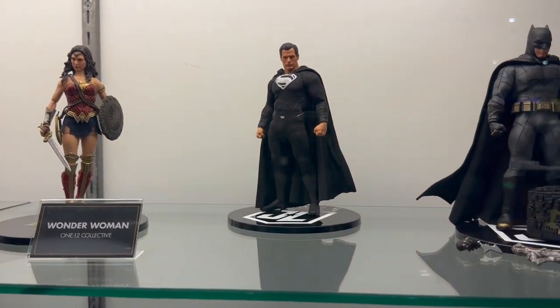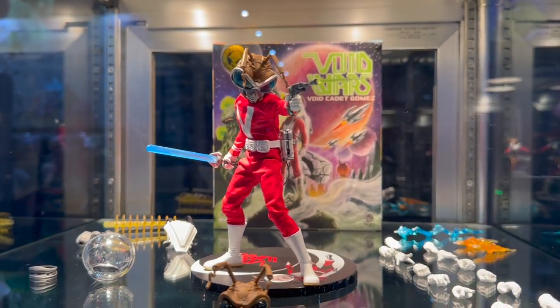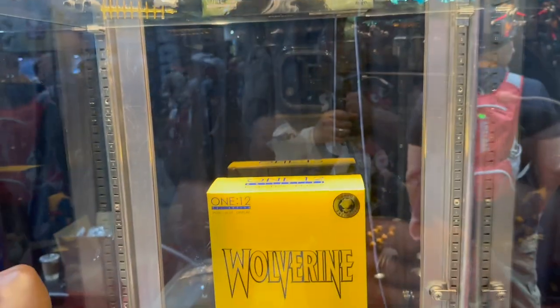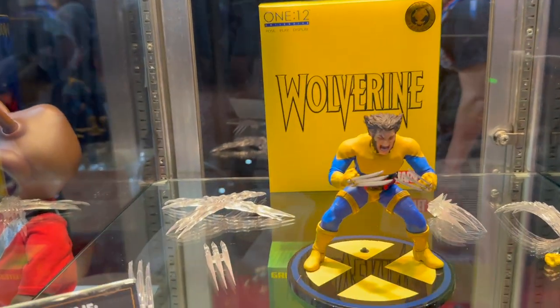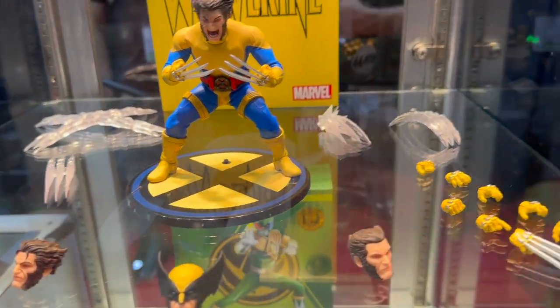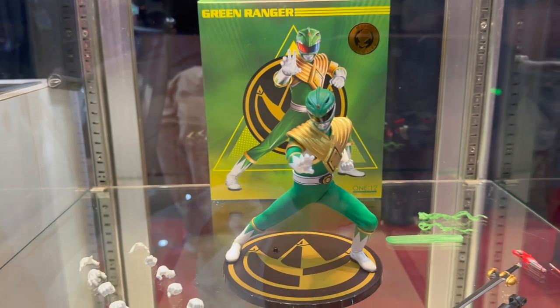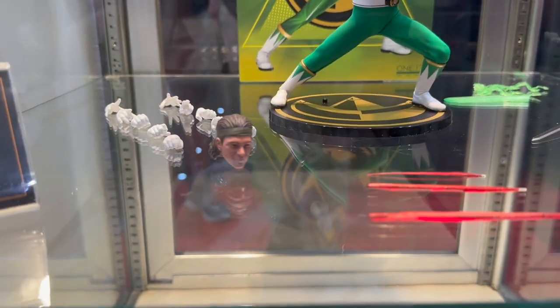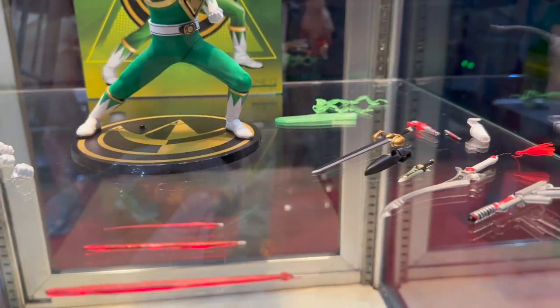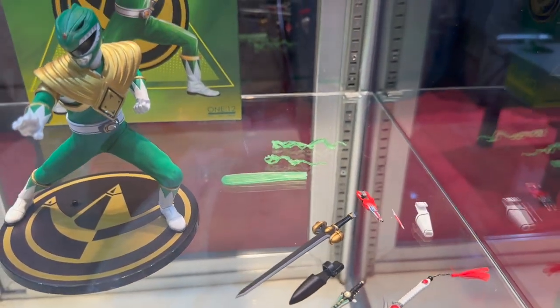We have our DC cinematic universe right here as well. And what is a con without exclusives? Here's a look at the show exclusives they're offering this year: the Void Cadet Gomez, then our Wolverine exclusive — the Uncanny X-Men edition — with great slash effects, glow effects for the claws, many alternate heads and hands, all sorts of effects, beautiful looking character. Last, we have the Green Ranger, who comes with hands, his human head, blast effects for his weapons, his iconic Dragon Flute, and all the energy effects.